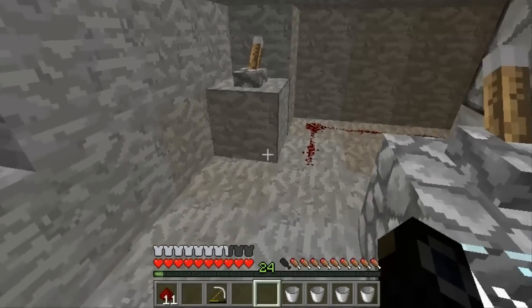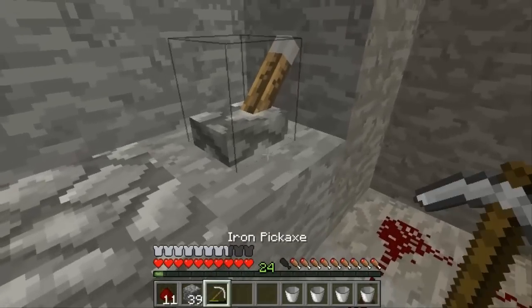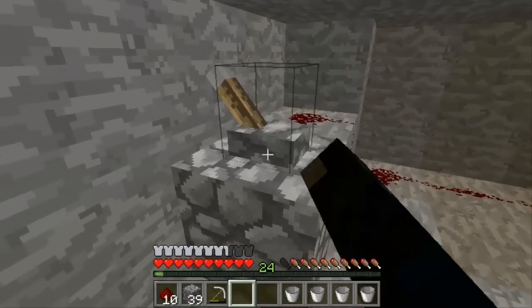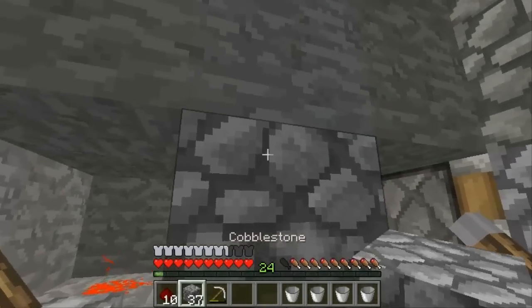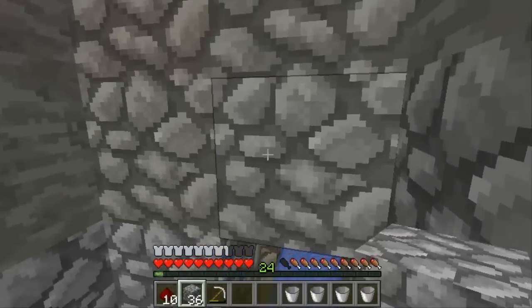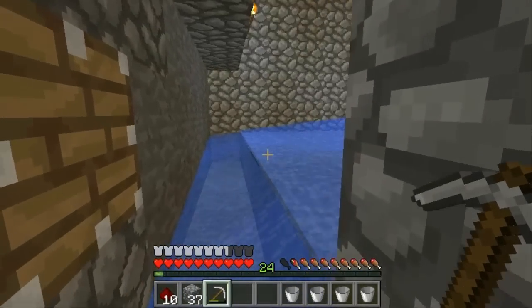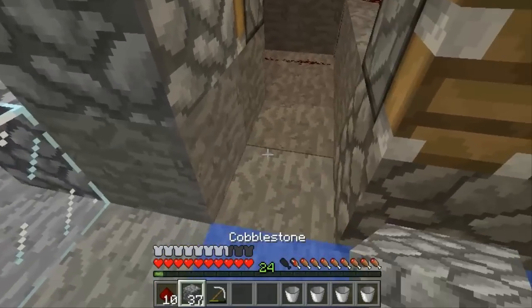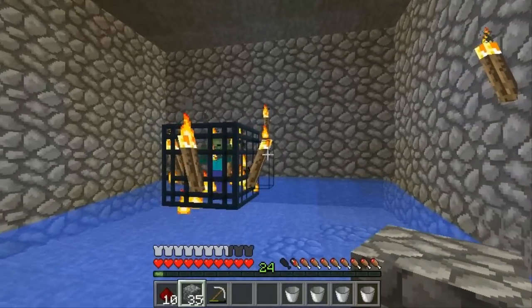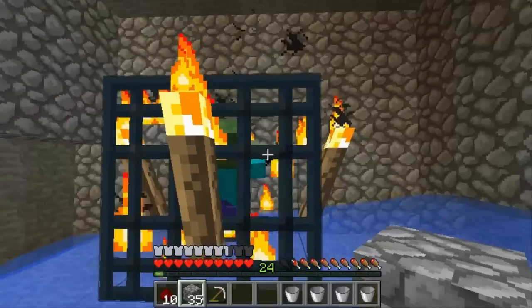We can clean this up later on. Actually, I'm going to do that right now — like that, do that, boom. Alright, perfect — cover this up. There we go, awesome, that'll work just fine. So I think we got our zombie spawner XP grinder all worked out. Now it is time to test this puppy.